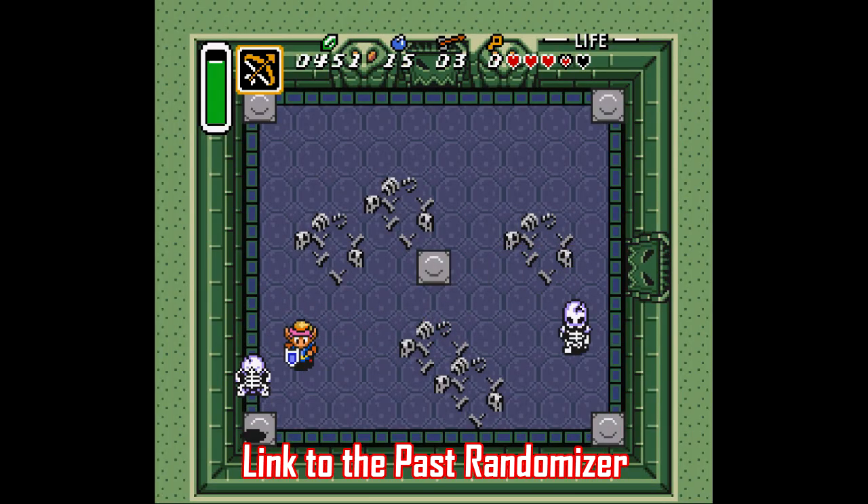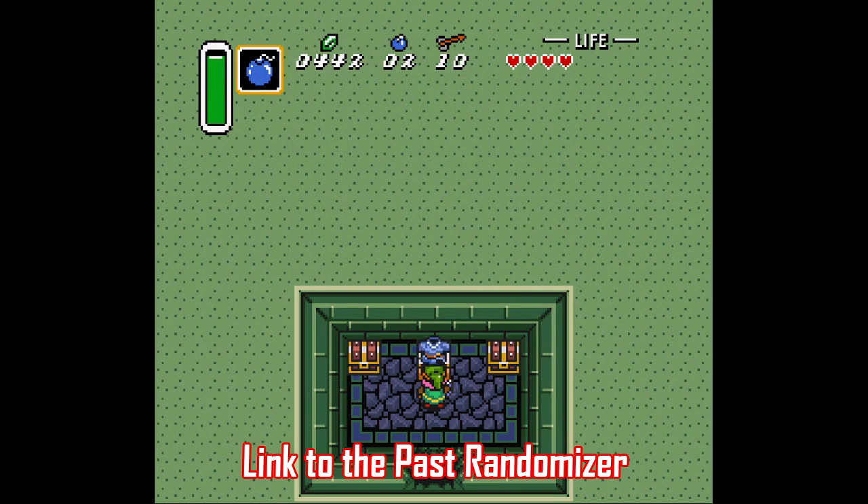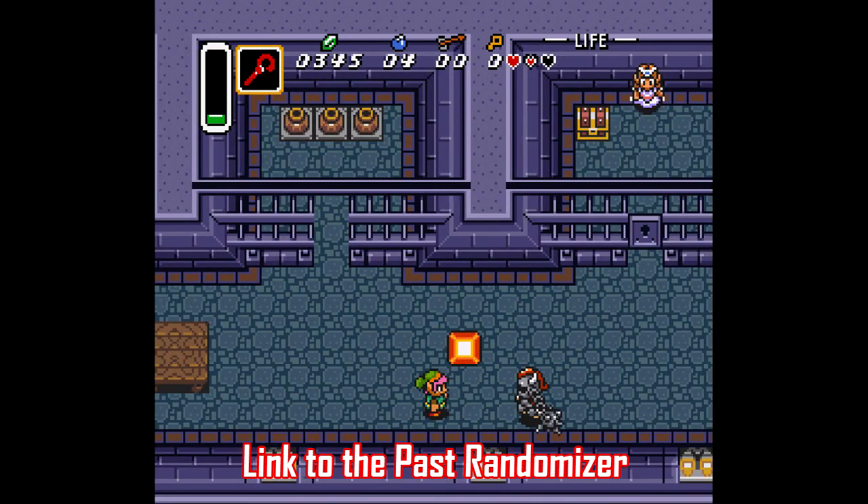I'd be remiss if I didn't take a second to talk about one of the most popular ROM hacks out there, the Link to the Past Randomizer. What this hack does in each playthrough is shuffle the location of every major item in the game. For example, you could find the Master Sword on Death Mountain, or the Ice Rod in a Chicken Coop, or — what the hell — I got the Cane of Samaria right at the beginning.